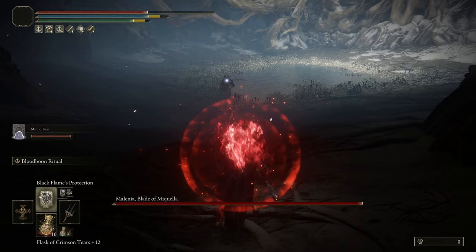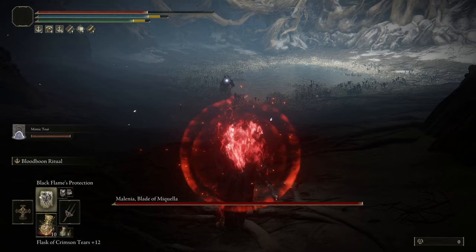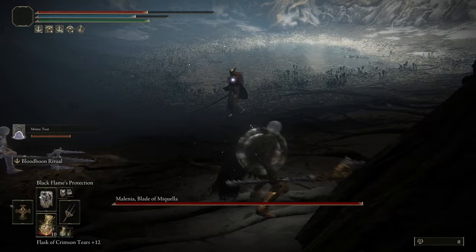I did this in New Game Plus, but we're going to want to be using Flame Grant Me Strength and Black Flame Protection just to keep your health up high. Flame Grant Me Strength gives you a lot of extra damage.